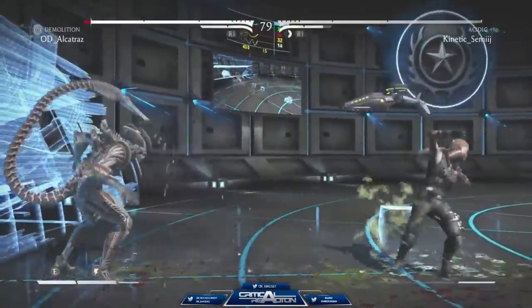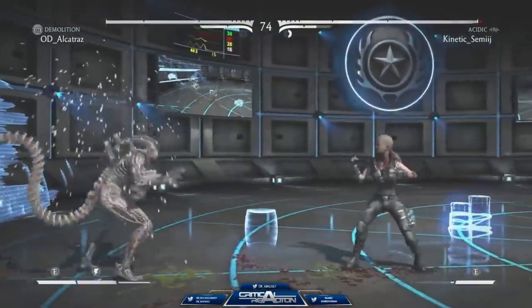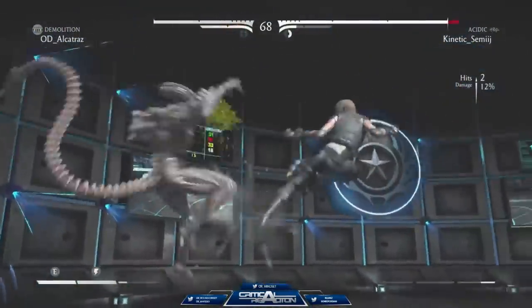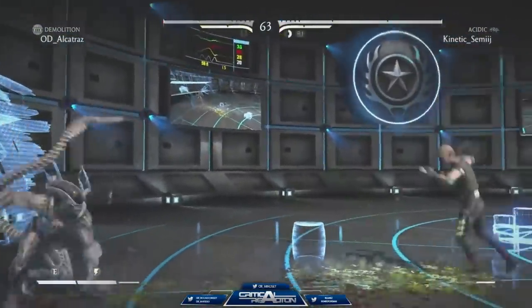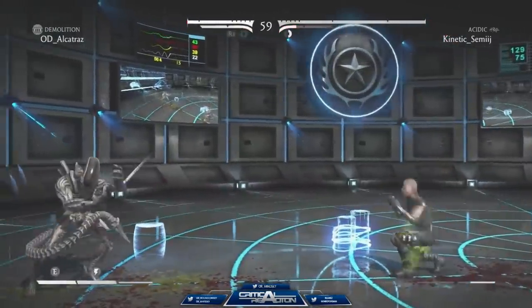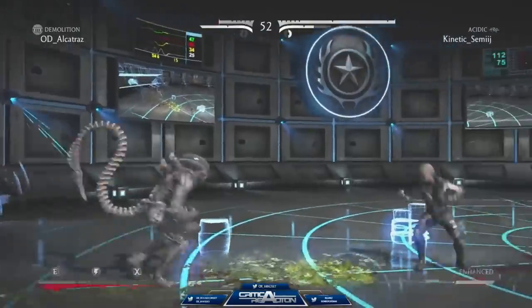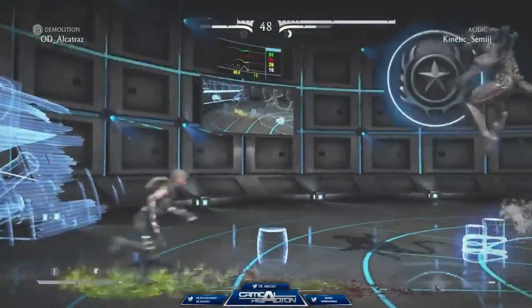Now Alcatraz has Semi-J in the corner, but Semi-J is doing a good job keeping him from being under corner pressure. Respect the grenade. Whether you want to respect the grenade, jump over it, or do an advancing strength — this is the first chance we get to see a nerfed version of Demolition 2. Definitely a little bit nerfed, but it's still really good though.